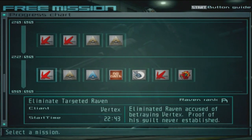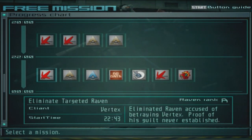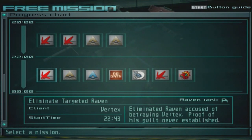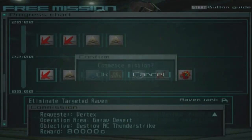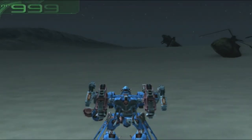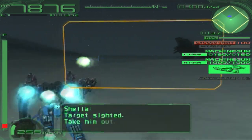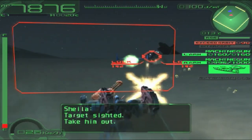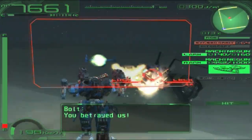Here's the level we have to do - 'Eliminate Targeted Raven,' which is just fighting Bolt. I should be able to do well, but who knows - maybe I'm gonna be messing up. Let's go. Here we go - he's going to be landing right in front of us, and there he is. Let's just nuke him down. I'm going to try to stick close so he cannot get his LX cannon out.